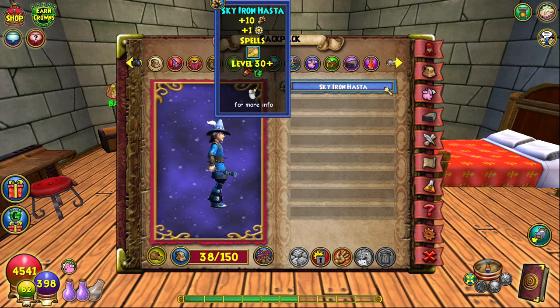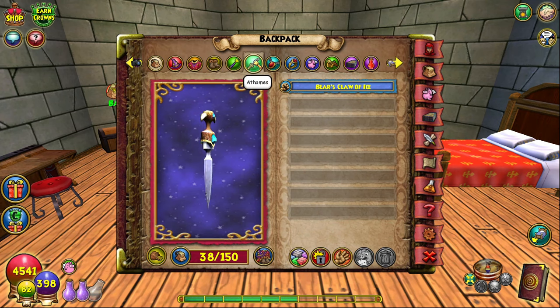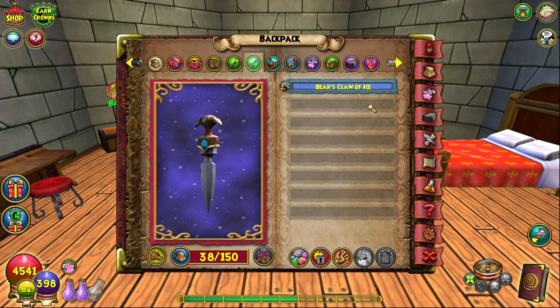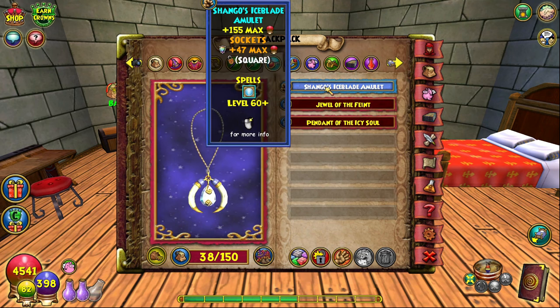Now for the wand — pretty straightforward: Sky Iron Hasta, 10 damage, power pip. Just the best wand you can get until level 100 pretty much. Then we have the Bear's Claw of Ice for the off-hand, which can be found in the Bazaar — it rotates through pretty frequently. The jewels I have are all level 55: two pierce jewels and an accuracy jewel. It's a really good off-hand for level 60.